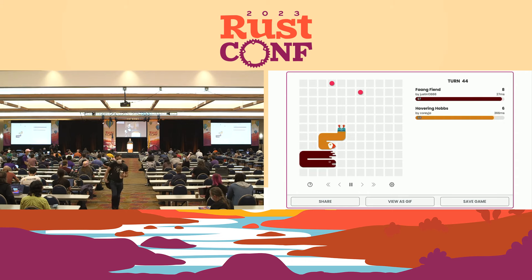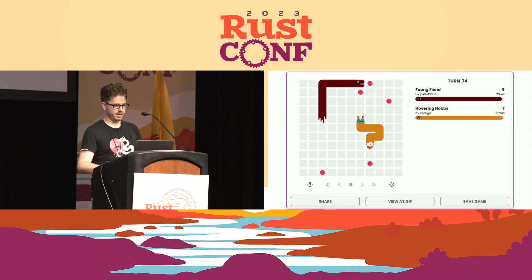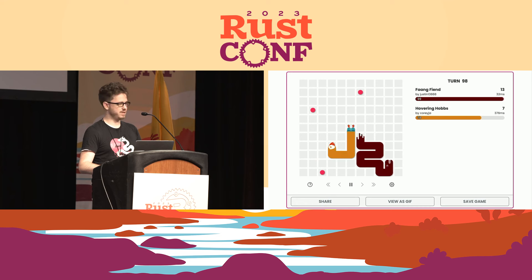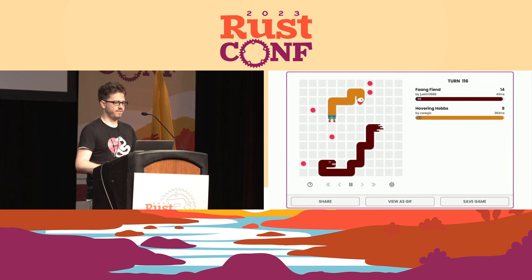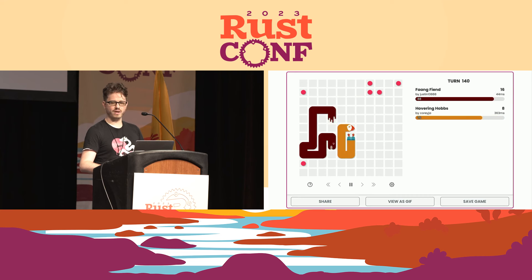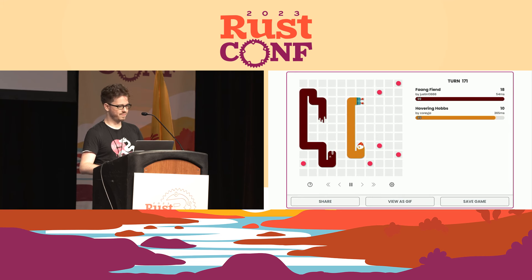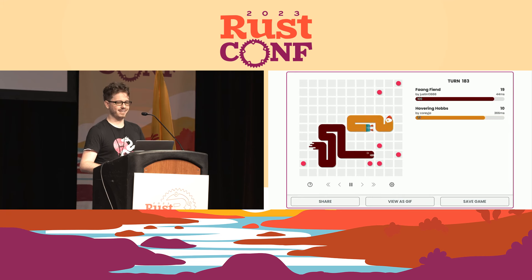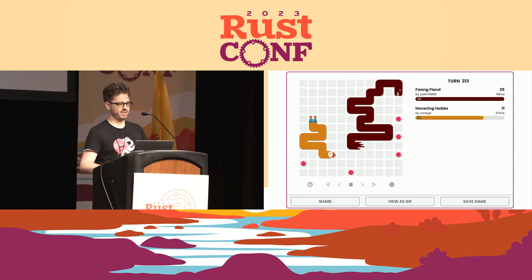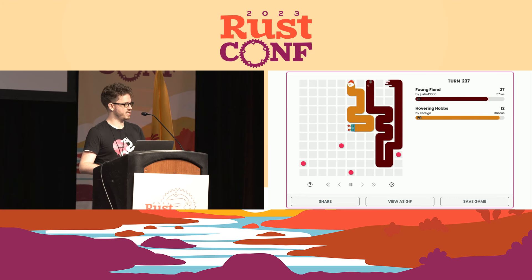They're the orange snake with the puffin head, and they're competing against Fang Fiend by Justin. In Battlesnake, you can unlock new heads and tails — Hobbs won this by being the People's Choice winner in one past tournament. Hobbs and Fang are going to run around this board trying to eat the red food pellets and avoid running into other snakes or the edge of the board. It's kind of like the old Nokia snake game. The goal is to be the last snake alive on the board, so each snake is going to try to outmaneuver the other, eat some food, and trap the other snake. I picked this game personally, so of course we're going to watch Hobbs take the win here at the end.